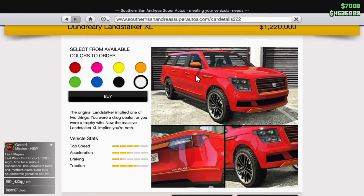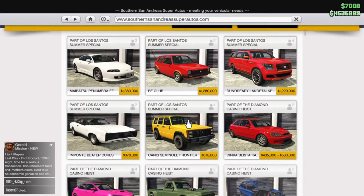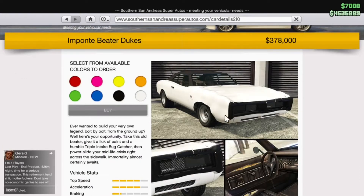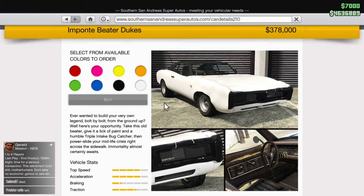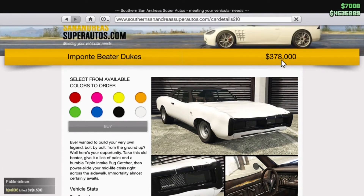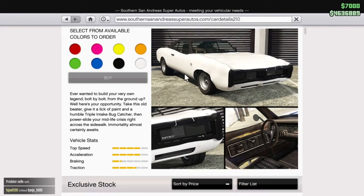But again, 1.2 million — I wouldn't have it in that colour. The Imponte Dukes — we all know this classic car — I think it looks personally better than the last one. It looks more beat up, the wheels look cooler, it looks wider at the back as well. 378,000, so not terrible, but the normal one is free, so just consider that.